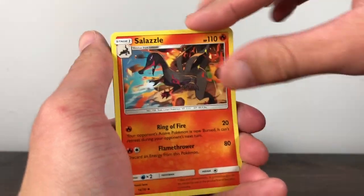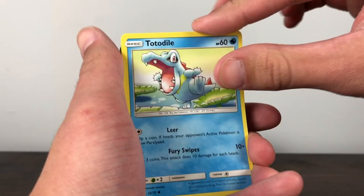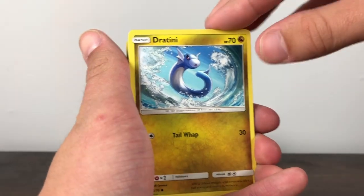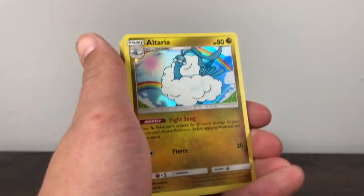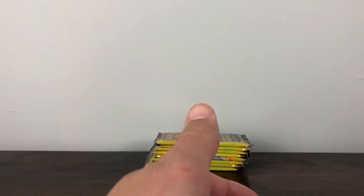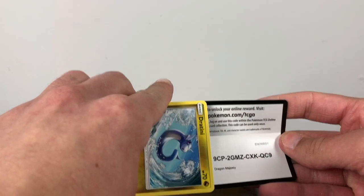Starting off with the Psychic Energy, Salazzle, Flygon — surprised that doesn't have a GX in the set — Dragon Talon, one of the gold item cards I need, Totodile, Dratini, Hakamo-o, and another Dratini. I guess there are two Dratinis — never noticed that before. Kangaskhan, Psychic Energy to the side for the recap, and Altaria holo to the side as well, since a holo is guaranteed in every pack. There's Dratini again, and a code card.